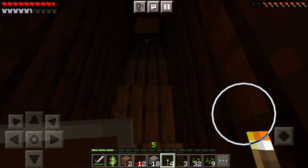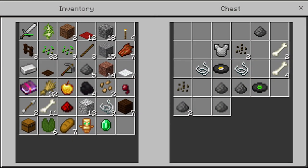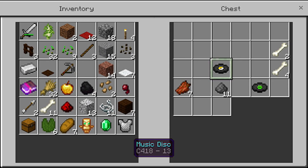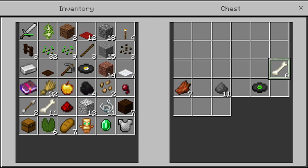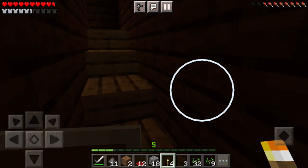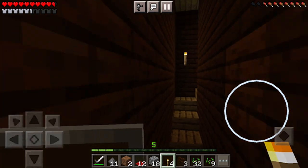Is it just gonna go forever? Oh yes — okay, chain armor. It's not as great as diamond but I'll still take it. I don't need more flesh. Oh, I got two discs — Disc 13, I don't really need that but I'll still take it. What do I not need? I don't need lily pads — that's all I don't need. That's pretty good, not bad.